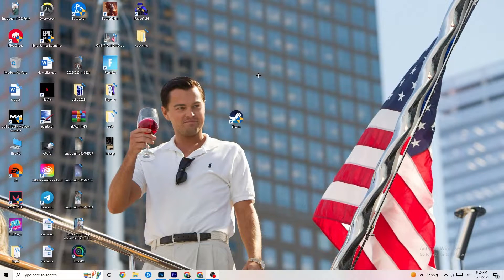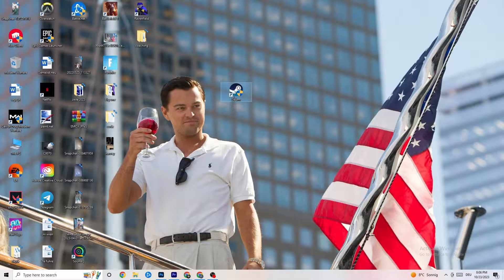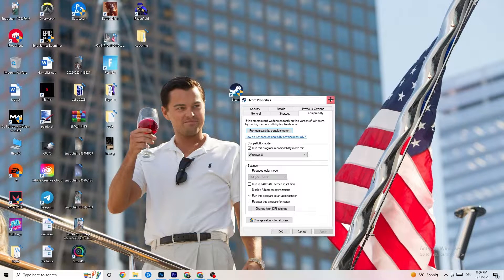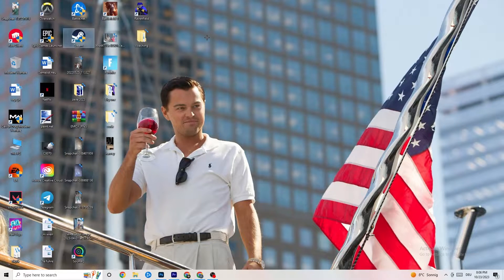Restart your PC afterwards. You'll see the administrator symbol on the shortcut, and it will launch as administrator every time. This will help reduce crashing issues. Then do the same thing for your game shortcut — right-click it and copy the same compatibility settings. Restart your PC again afterwards.